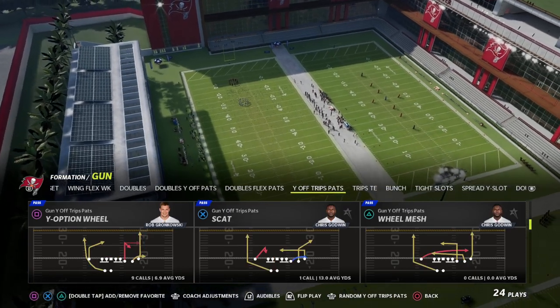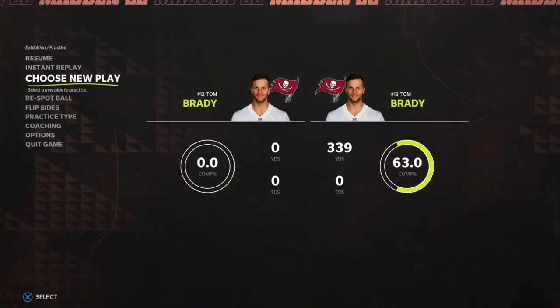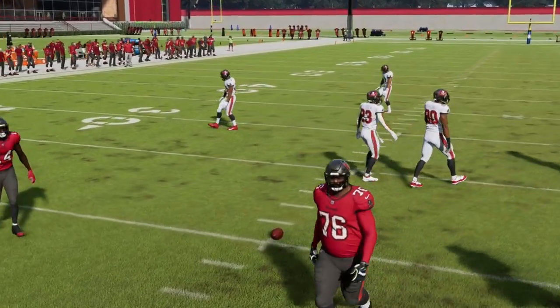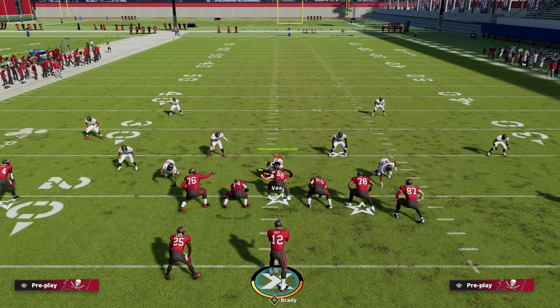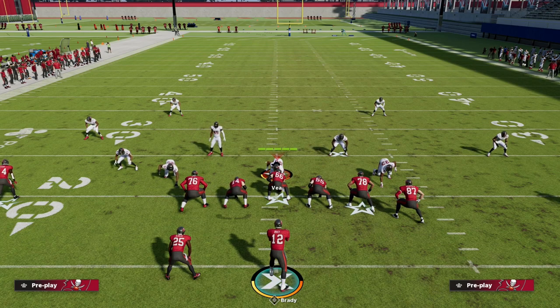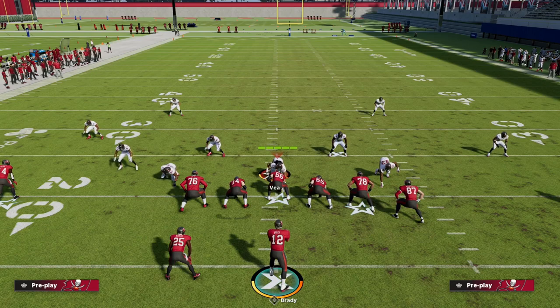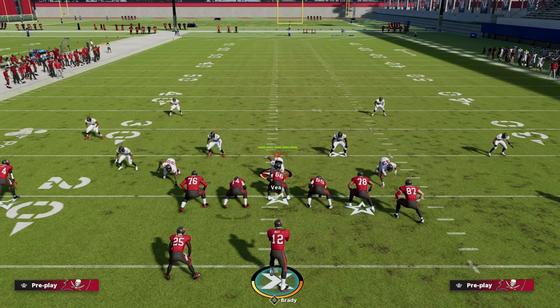The first play I want to break down out of the U-Trips formation is the play Y Option Wheel. If you want to learn my entire U-Trips offensive ebook, you can get that by joining my Patreon for just ten dollars. You'll get the entire U-Trips offense broken down in depth. I think U-Trips is going to be one of the better offenses in Madden 23 because it's a more ball control style offense, hitting underneath passing windows as they open up.